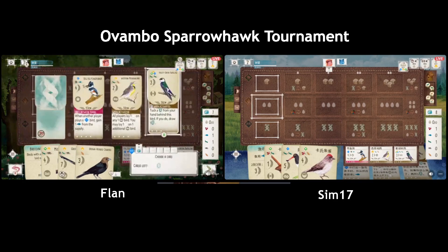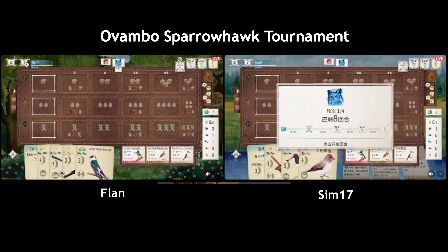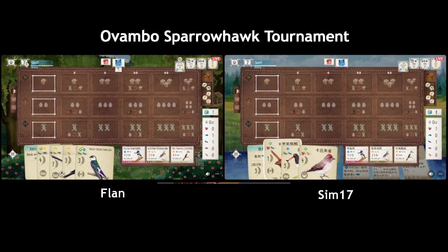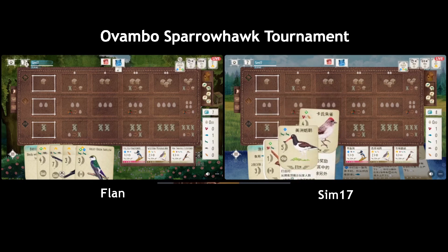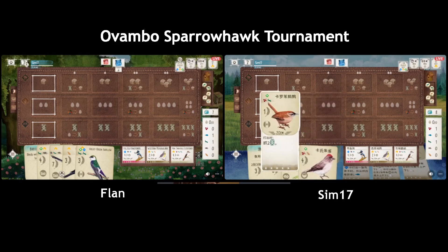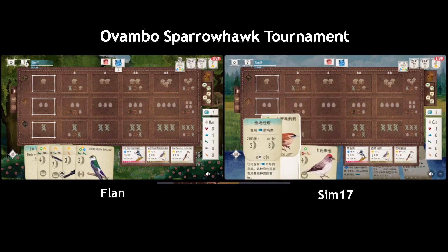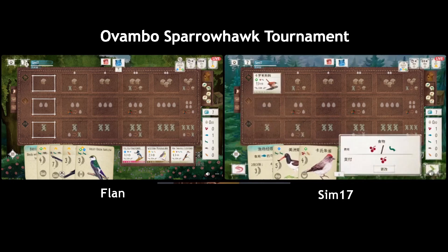Oh, Song is gone — why would you keep the fish then? It's kind of clogging up your food because you cannot play all the other birds. That's interesting — maybe it's like a mind game, they wanted to let the opponent think that they would pick up the Kingfisher. They're mind-gaming themselves I reckon. Flan is gonna get stuck a little bit.